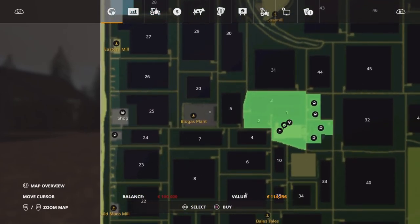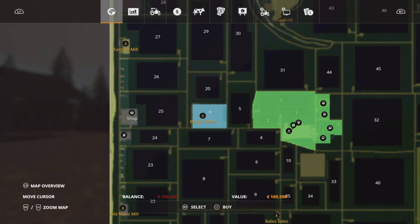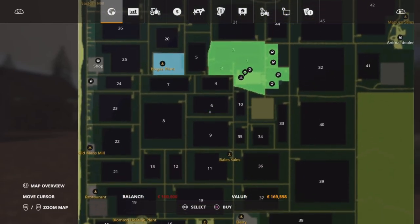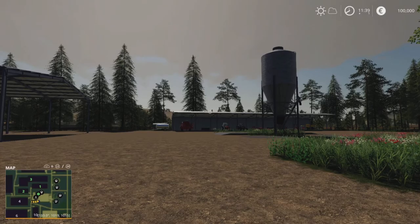There's a BGA on here which you don't start off with — you don't own it. To buy it is $169,598. There are quite a few sell points which we'll come across in a second.